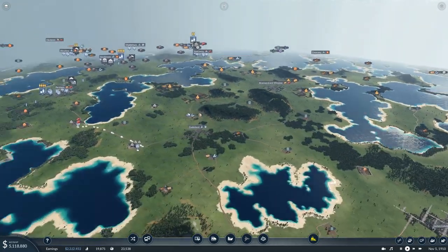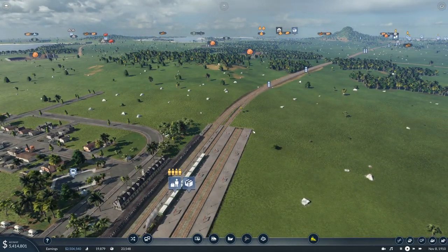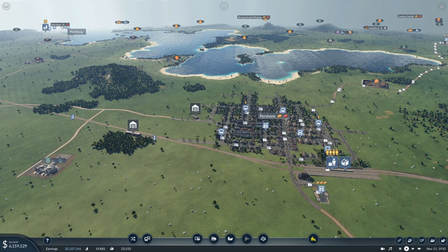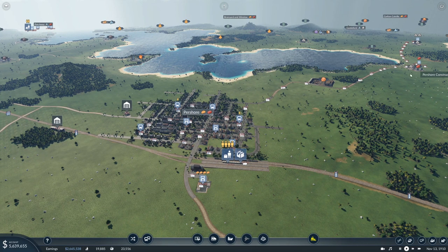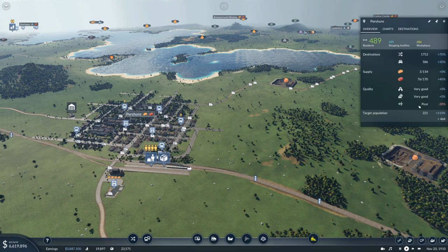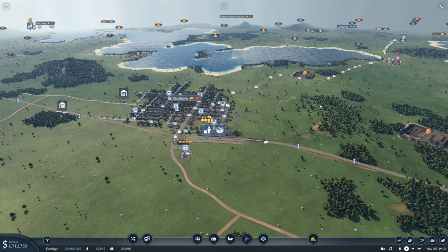So, what we're going to build today. On this station here, what I've noticed is that that town over there needs bricks. We're already bringing bricks in here by truck, but instead of having it by truck, we'll do it by train. If you look at the stats, we're only bringing in around 50%. So if we bring it in by train, hopefully we should move a lot more.